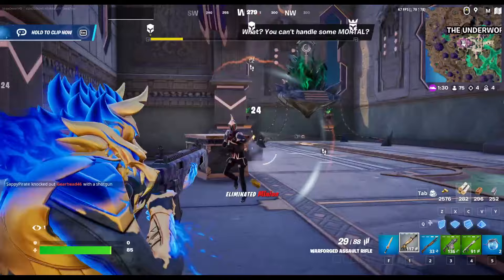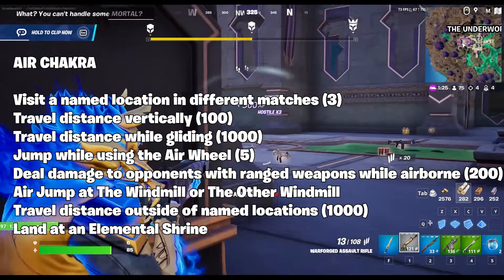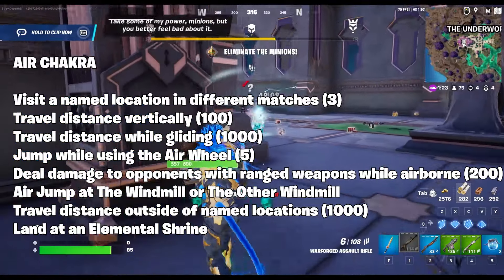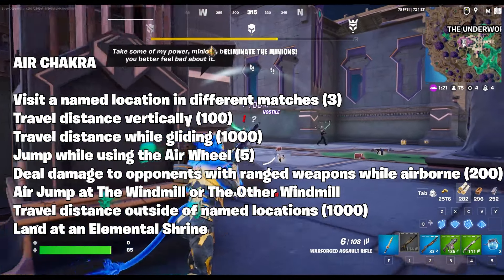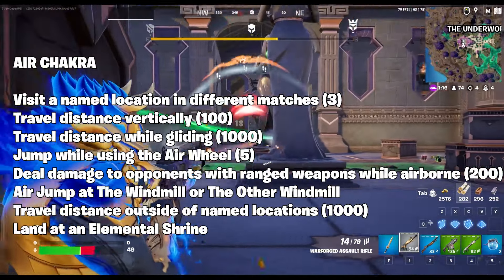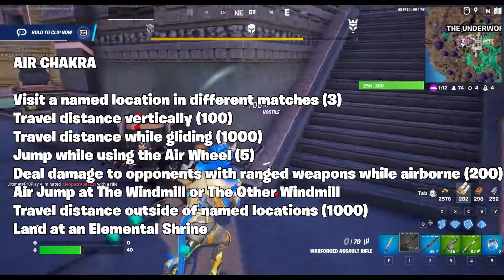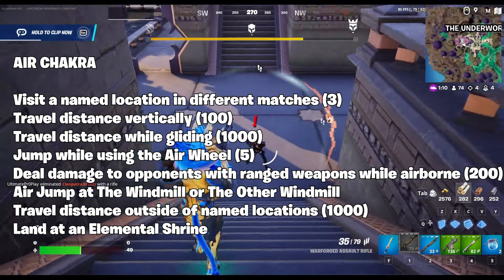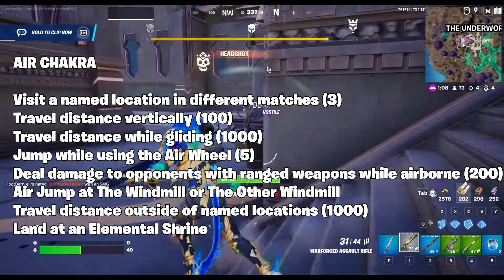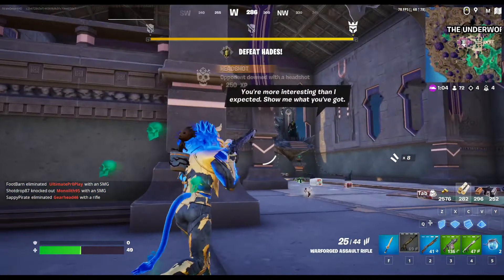Up next is the air chakra: visit a named location in different matches three times; travel 100 distance vertically; travel 1000 distance while gliding; jump five times while using the air wheel mythic; deal 200 damage to opponents with ranged weapons while airborne; air jump at the windmill or the other windmill; travel 1000 distance outside of named locations; land at an elemental shrine; and more discovery quests.